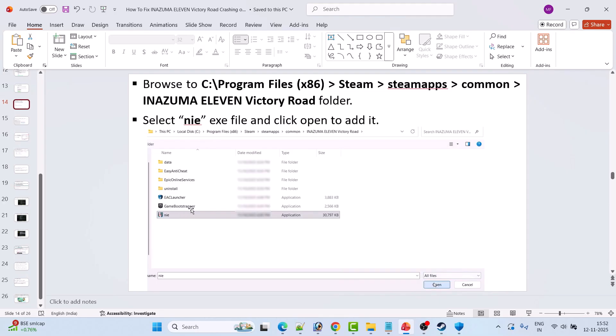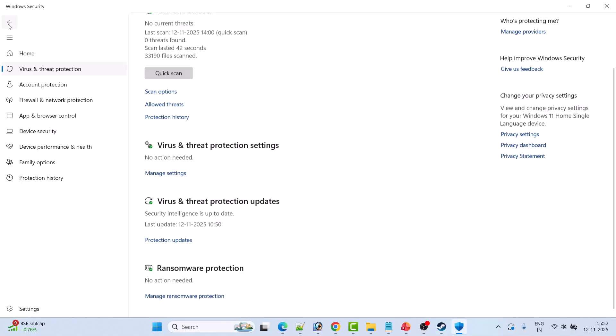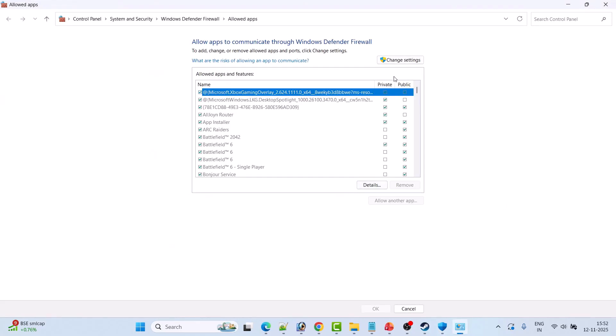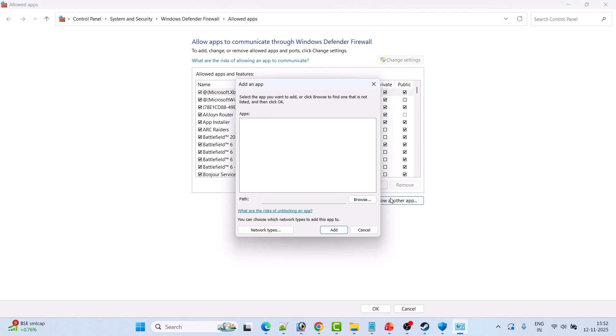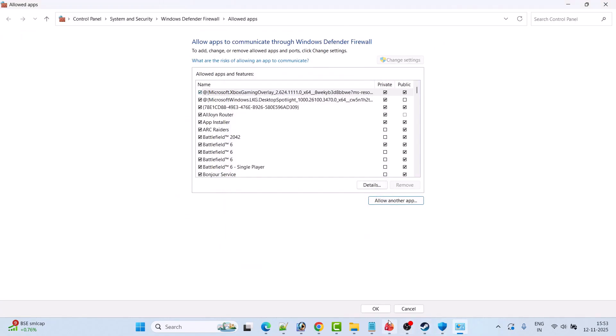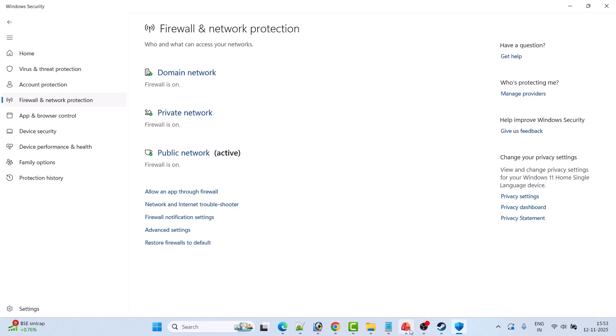Similarly add the ESC Launcher and game bootstrapper exe files to the list. Then go back, click Firewall and Network Protection, Allow an App Through Firewall, Change Settings, Allow Another App, then Browse to the game installation folder at C:\Program Files (x86)\Steam\steamapps\common\Inazuma 11 Victory Road. Select the nie exe file, click Open, then Add. Make sure both private and public checkboxes are ticked. Similarly add ESC Launcher and game bootstrapper, then click OK to save changes and launch the game.